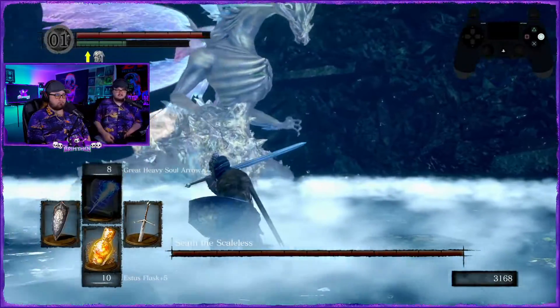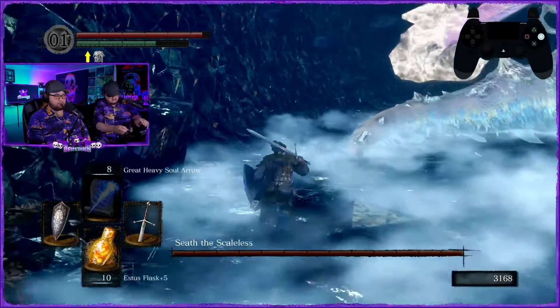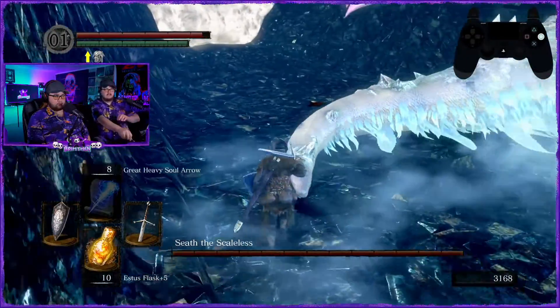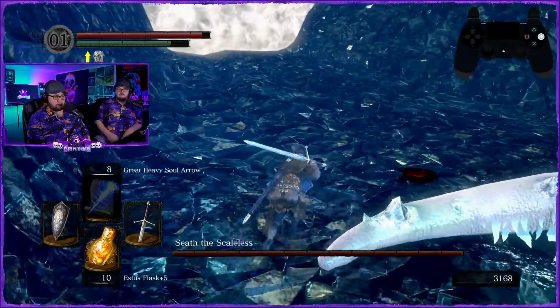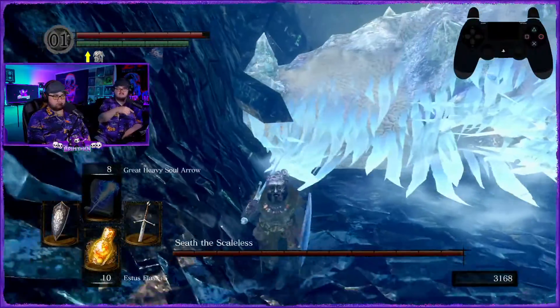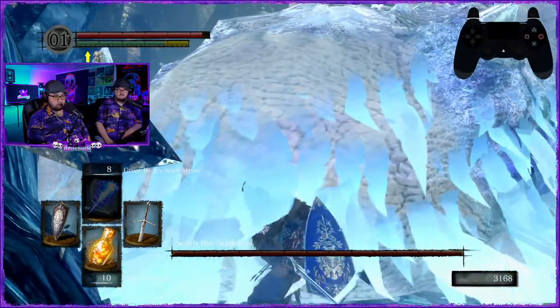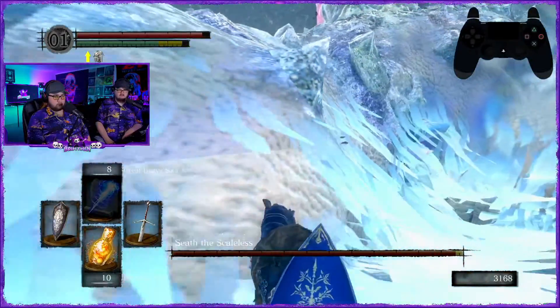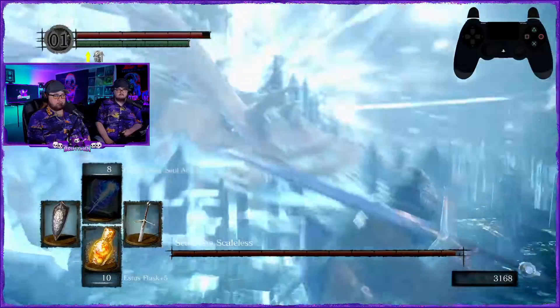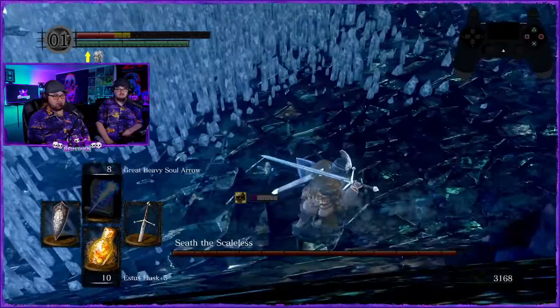Your 10k souls are on the ground right there — I'll defeat him then pick them up. That's a good idea actually. But mainly our goal is to get the sword before we even touch him. When he's like this you're not going to be able to get the tip of the tail — you've got to wait for him to get into a different area.